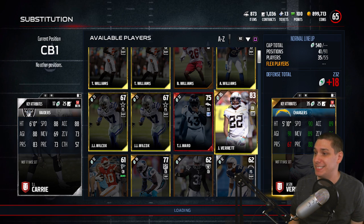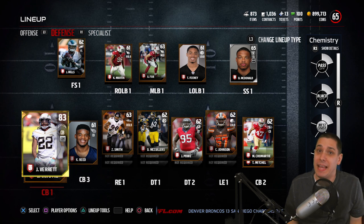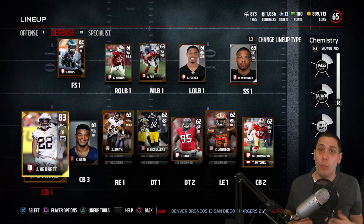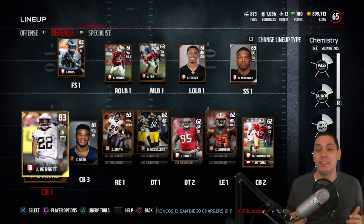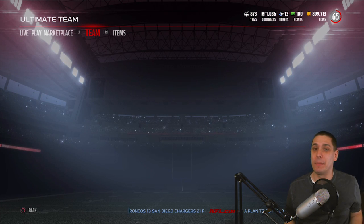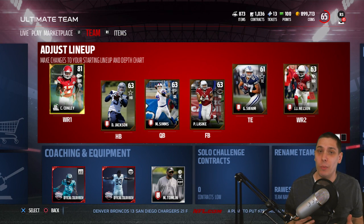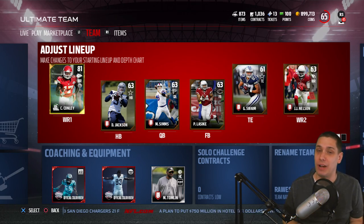I think Jason Verrett is going to be a really nice option that will help our team quite a bit defensively — to have one cornerback I can at least trust. With that said, we're going into our next game, game number 2 of the season. We're going to try and get a win and earn one more upgrade — either bronze to silver, silver to gold, or gold to elite. Wish us luck.